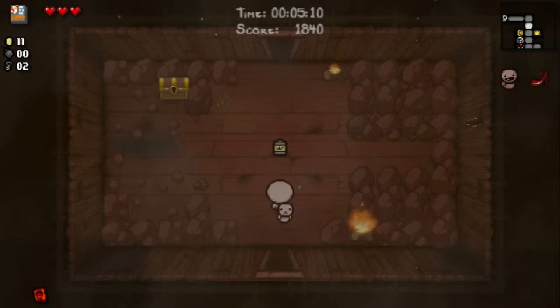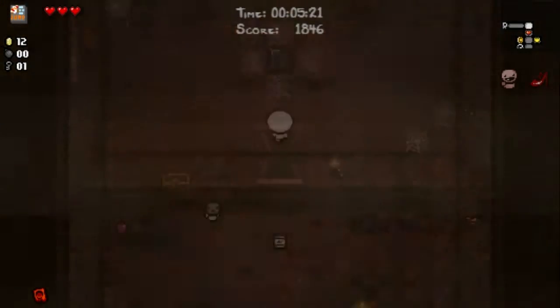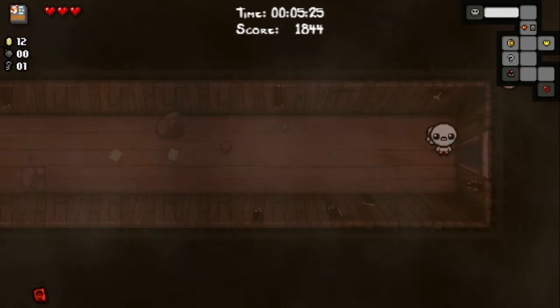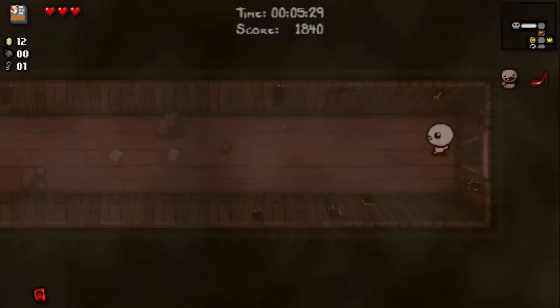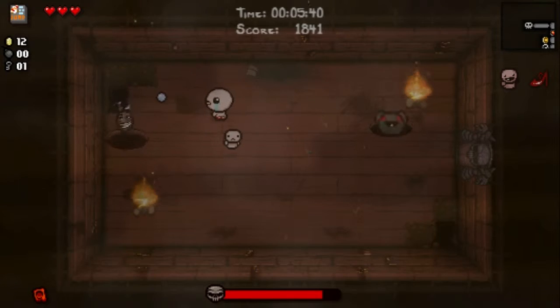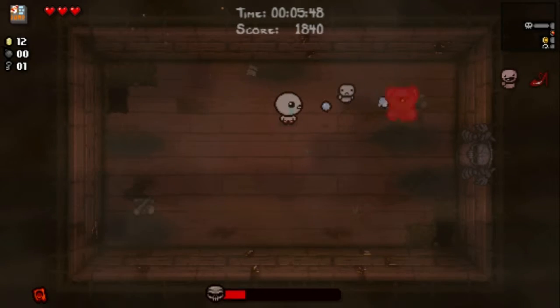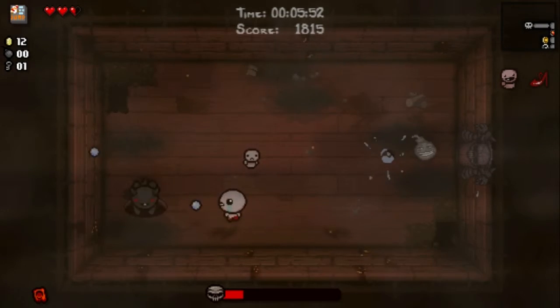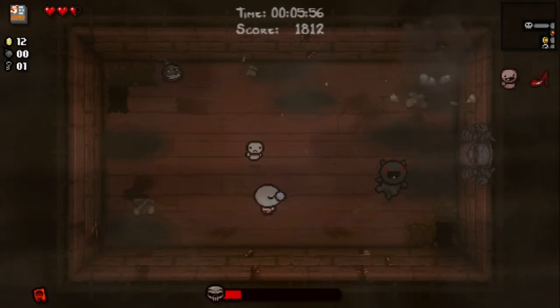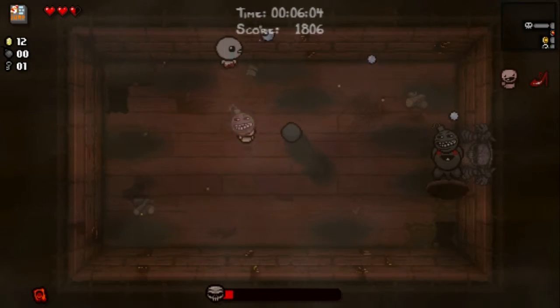The donation machine is a new thing in Rebirth. The donation machine allows you to donate your money to the shop, and every X amount of money you put in there — it persists over every run you do — the shop upgrades. Once you put 20 coins in, the shop upgrades and holds more items: at most two pedestal items and three consumables at the same time.